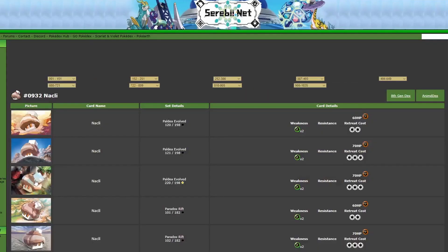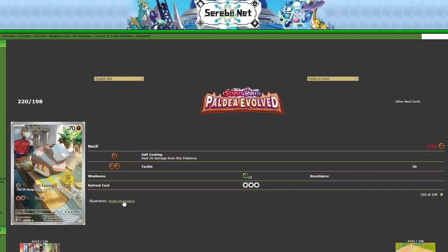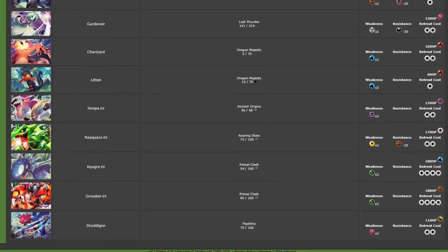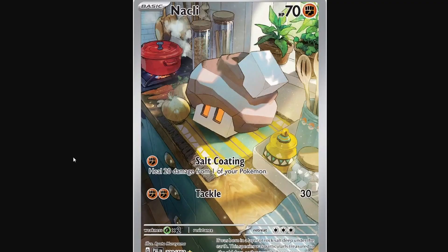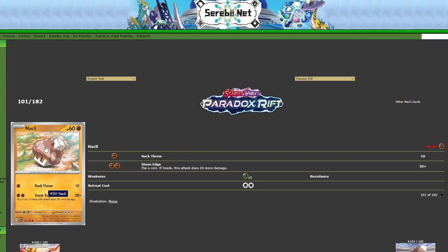Knackly also got an art rare in Paldea Evolved. This one's by Ryota Muriyama, who I think is also a more recent artist — Flashfire X and Y. Something you'll notice about his card of Knackly is that the background is pretty detailed but the foreground is not super detailed, which I appreciate. There's enough detail to respect the work they put in, but not so much that it's overwhelming or too realistic. It's the perfect middle ground, and it's cool that Knackly got an art rare.